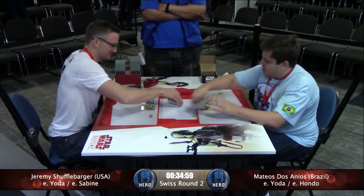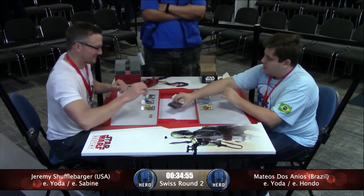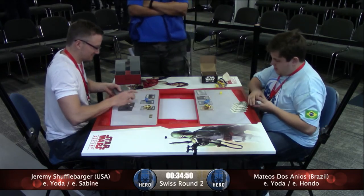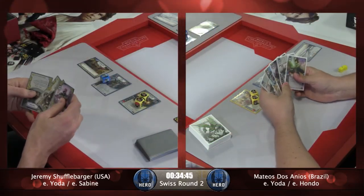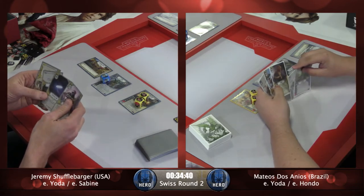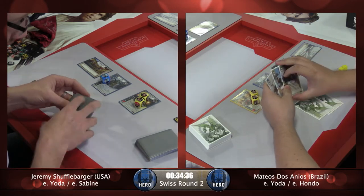It's the one where you get to choose one card type — event, support, or upgrade — and then look at their hand and discard one of that type from their hand. I run it in a mill deck. It's a great way to deal with ancient lightsabers or other cards that bounce back to the hand and make it hard to mill. It's also just a great targeted removal card if you're worried about control events.